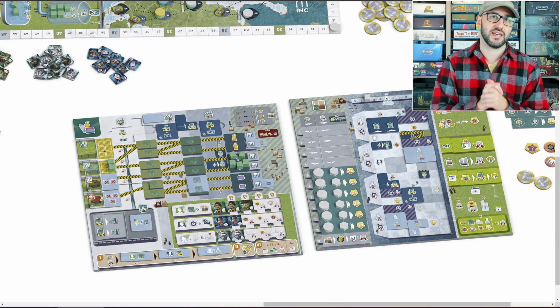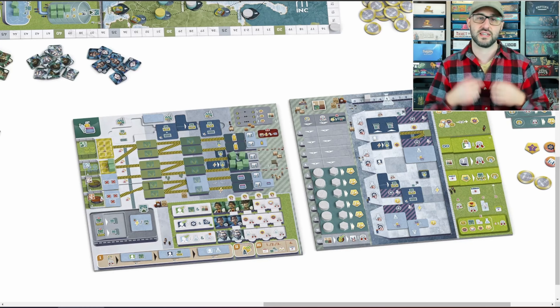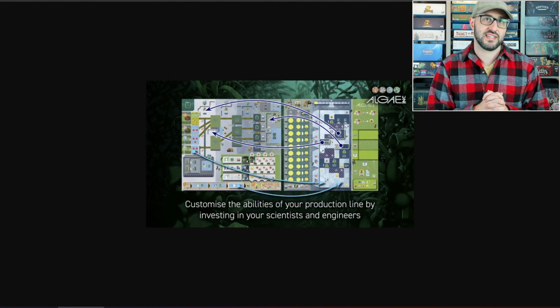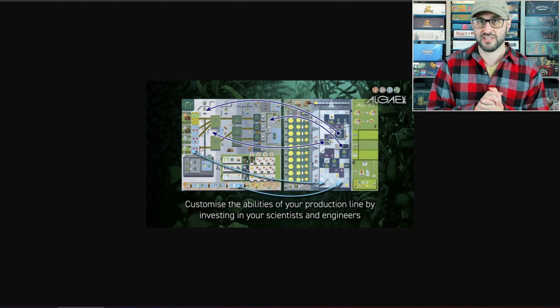Players will individually process different types of resources, and along the way players will be able to hire different types of staff like operators, engineers, and scientists. Players will be taking advantage of those unique skills in order to optimize and customize their own production line to hopefully make a bigger impression than their opponents.